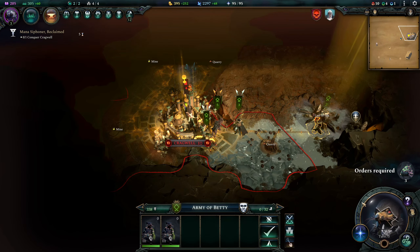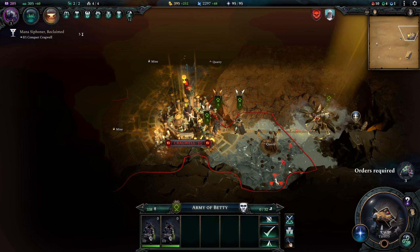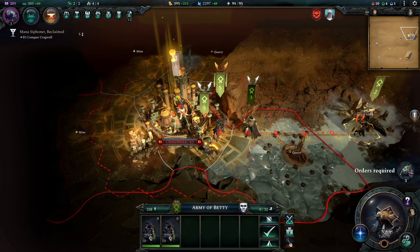Greetings, I'm SurveyingGlory and welcome to part 25 of my playthrough of Age of Wonders 4, playing as Betty Lifetaker, Chaos Princess of the Ratkin, and we're about to fight the long-awaited battle for Cragwell.